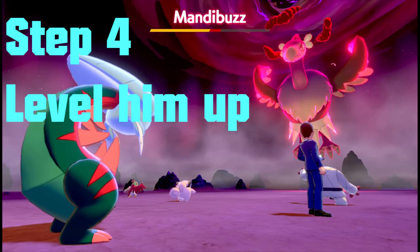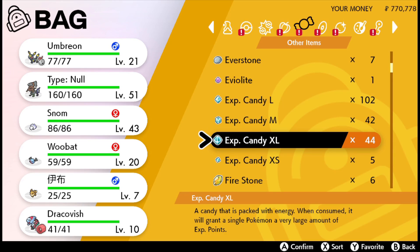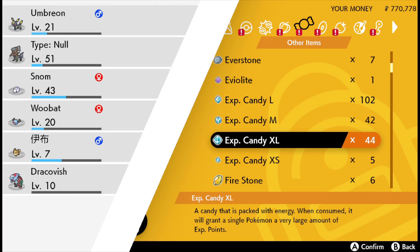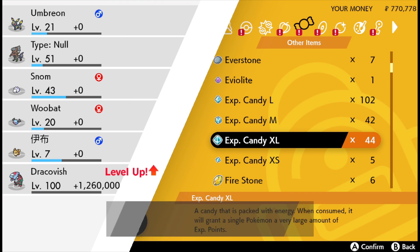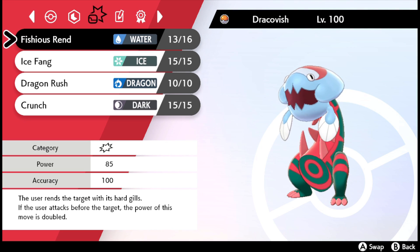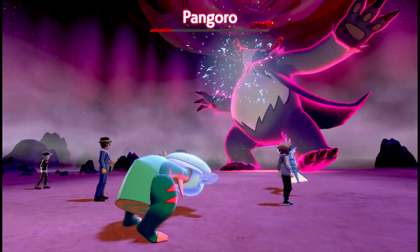Step 4: level him up. You want to shove that bad boy full of all your XP candy. You can get that from raid battles or just level him up the old fashioned way. Level him up as much as you can, as this will make him stronger in raid battles. You need him to at least level 63 to learn Vicious Rend, as it is the move that's going to do most of your damage in raid battles.